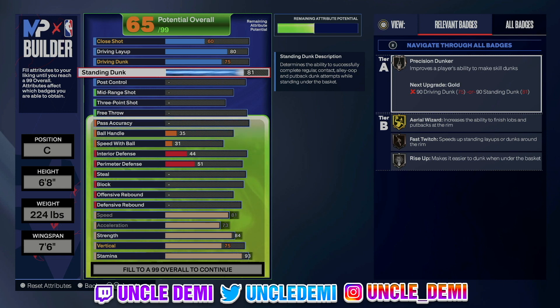We want to go 85 on the standing dunk. The 85 standing dunk will give us every single standing dunk package in the game — that's the dope thing. You're not over 16 so you don't get any contact dunks. You could theoretically go up to 92 to get Precision Dunker, Fast Switch, Rise Up and all that stuff, but I'm cool with the 85. You can change things around to get that if needed.